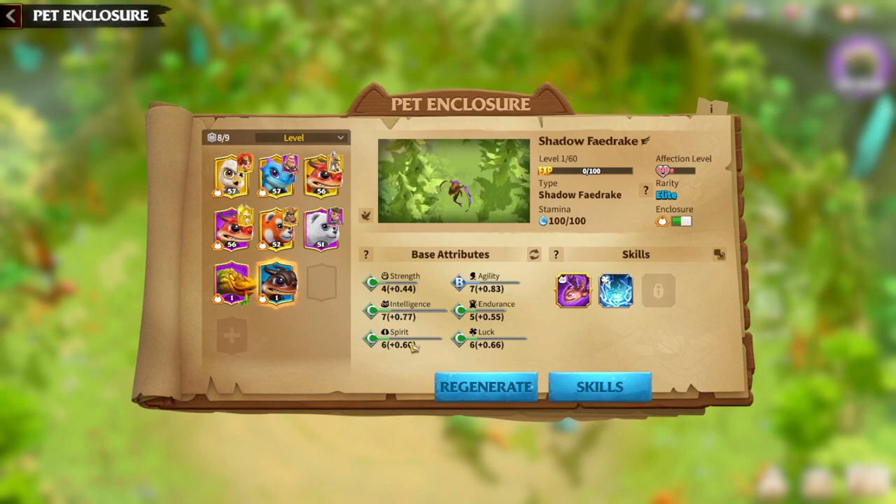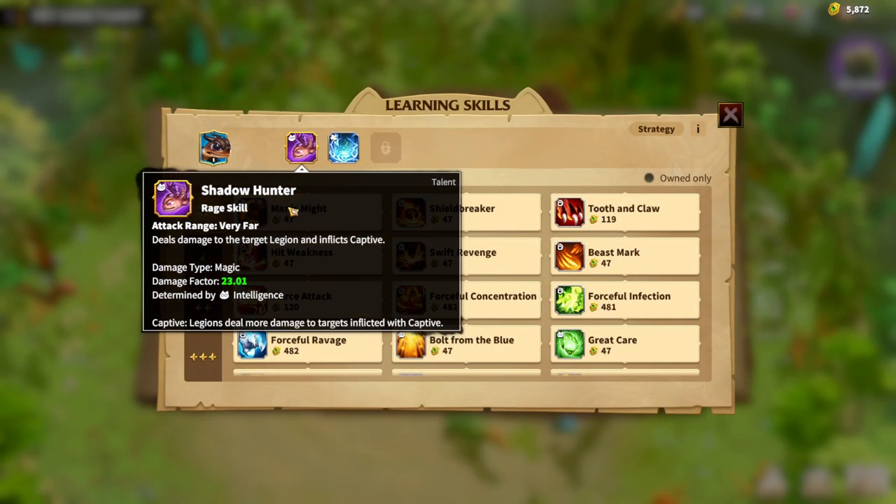Second priority is spirit, and after that luck — I will explain why luck when I speak about the skills. Regarding skills: Shadow Hunter deals damage to the target legion and inflicts Captive. Captive means the legion deals more damage to the target inflicted with it — simply like you are marking somebody and whoever is marked, you are dealing more damage.